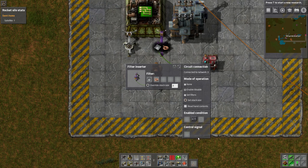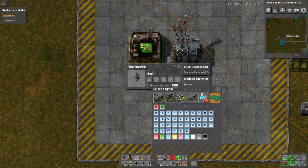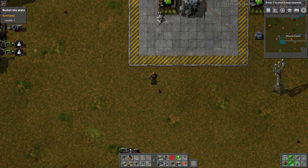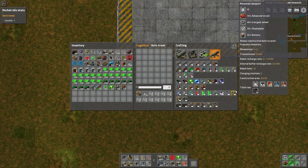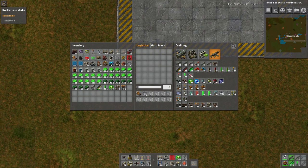You can now individually set inserter stack size bonuses - either directly with an override value, or through your circuit network. Mining drills and pump jacks can now be turned on and off with the circuit network. Train stops can output the contents of stopped trains, and train stops can be disabled using the circuit network, causing trains to essentially skip that stop and ignore it completely.